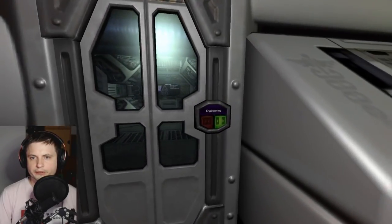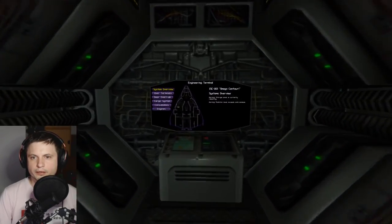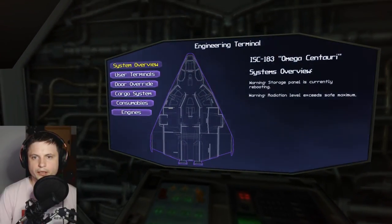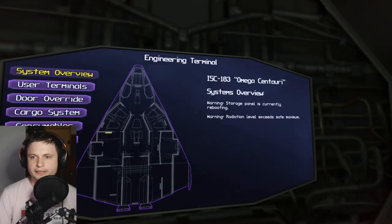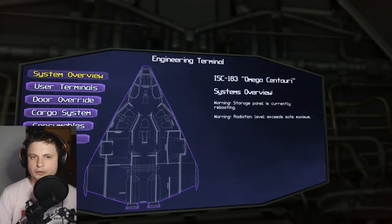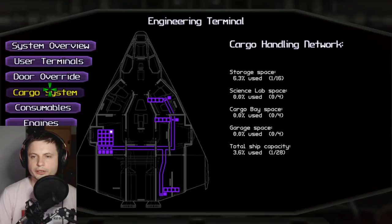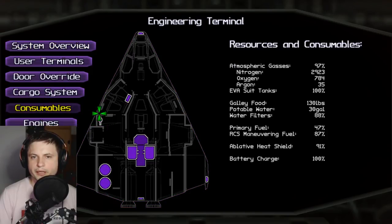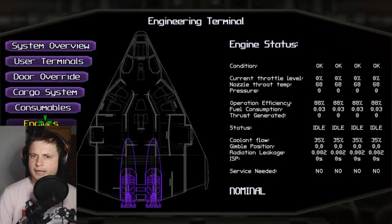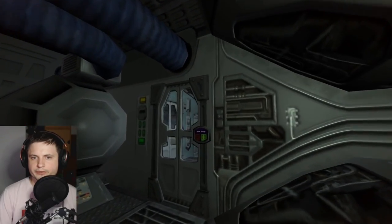This last door we didn't open yet — engineering. Of course. This is cool so far, very very cool. Use terminals. Omega Centauri — system overview. Storage panel currently rebooting. Radiation level exceeds safe maximum — that's not good. What does door override do? Oh, I can control doors here. I can see cargo, consumables, the bathroom, engines — very interesting. So I guess there are resources in this game that might need to be replenished. So far this is pretty impressive in terms of realism.